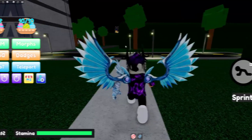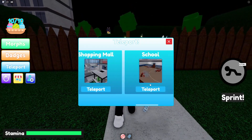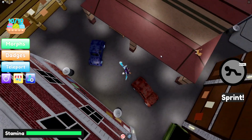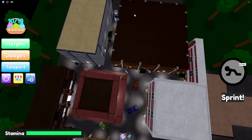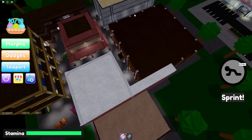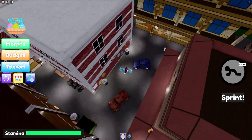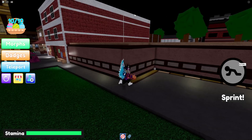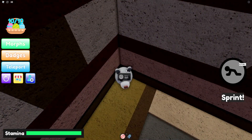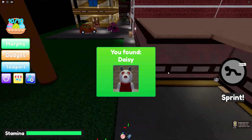To get this piggy morph, you're going to want to teleport to the alley, then zoom out a little bit until you see this area over here. Go out by this building and then go around to the left, to where you can see this really weird place. Just be there and you're going to find Dizzy. Nice and simple.